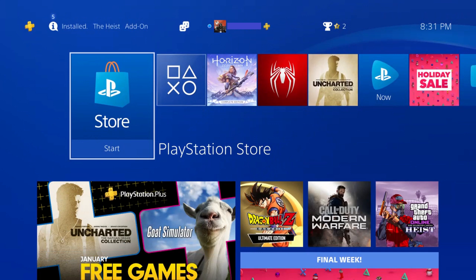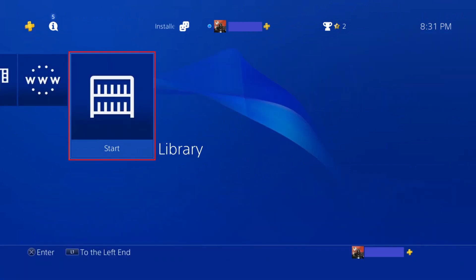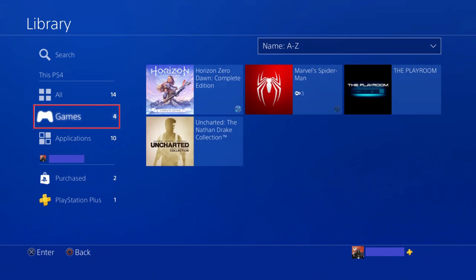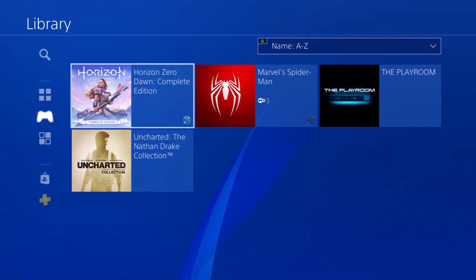Step 1: Navigate to your PlayStation 4 home screen, and then select Library on the home screen. Your PS4 library screen is displayed. Step 2: Select Games in the menu on the left side of the screen. All of the games in your PlayStation 4 library appear on the right side of your screen.